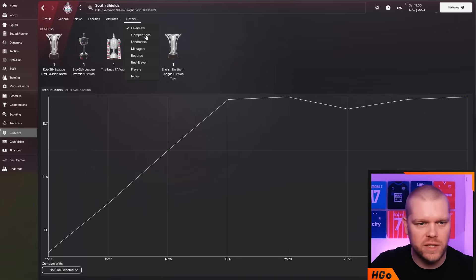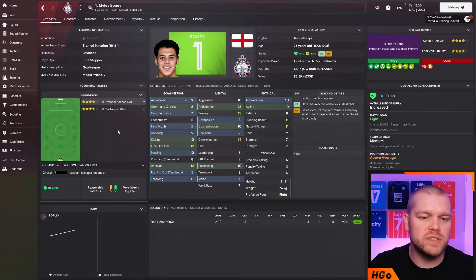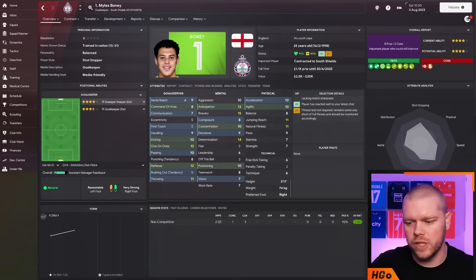If we go to their overview, you can see the club has been fantastically on the rise regardless of Balin being in charge. Now we want to take it to the next level over 10 seasons. Looking at the squad, there are actually good players for this level already. Myles Boney is very good - 12 reflexes, 12 one-on-ones for the 6th tier of English football. I'm going to switch that to attribute analysis because I know you guys like to see that. The team is looking pretty good.